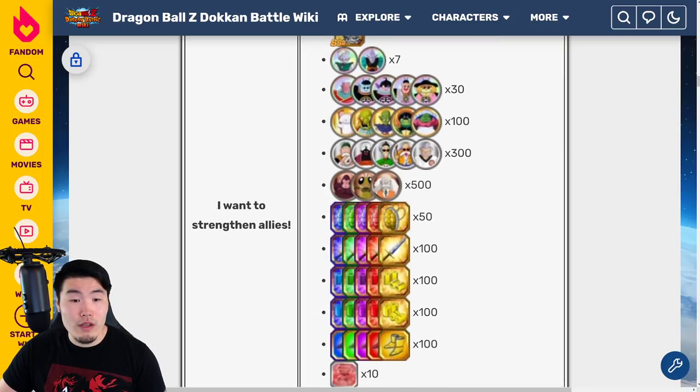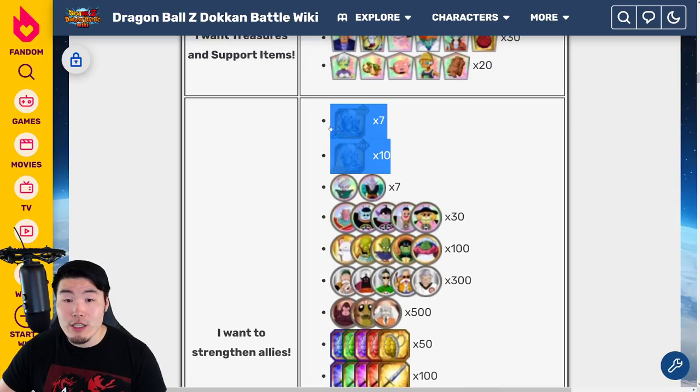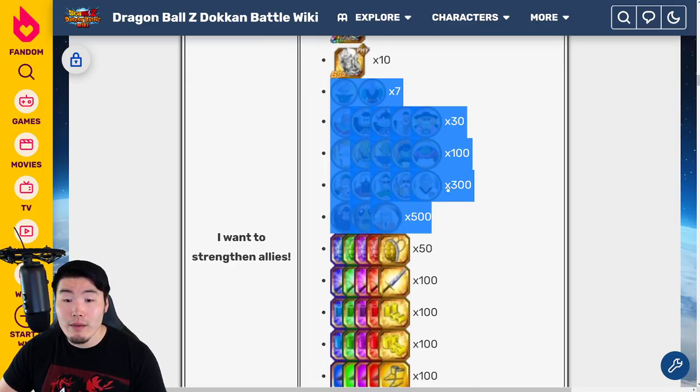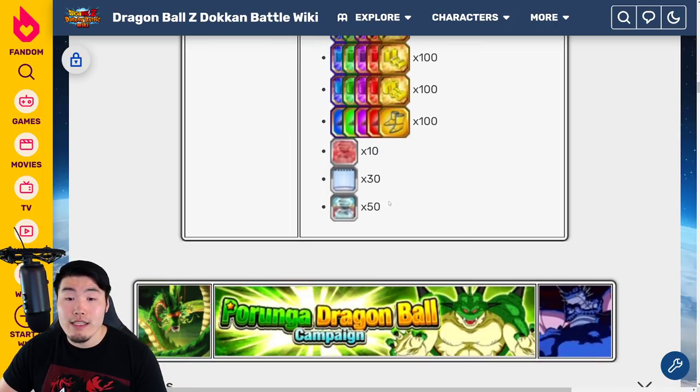The seventh wish is "I want to strengthen allies" — you'll be getting a bunch of Hercules statues which add up to about 50 million Zenni, plus a bunch of awakening medals, training items, and some training locations. The choice is ultimately up to you. You can choose three wishes each time for a total of nine wishes.